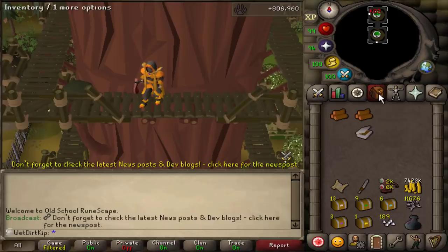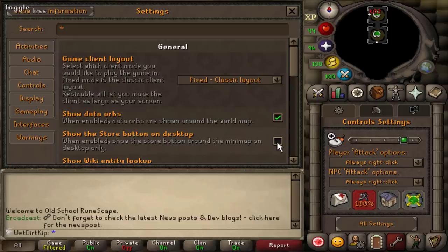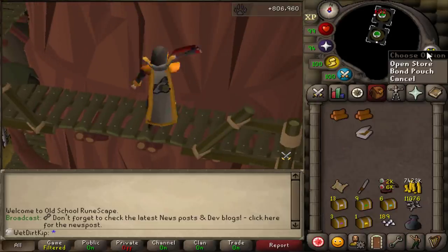There was an update today that says there's a way to display a bond button on the interface. Oh, here it is — 'Show the store button on desktop.' What does this look like? Oh, it's right there. What a convenient way for new players to spend their money.